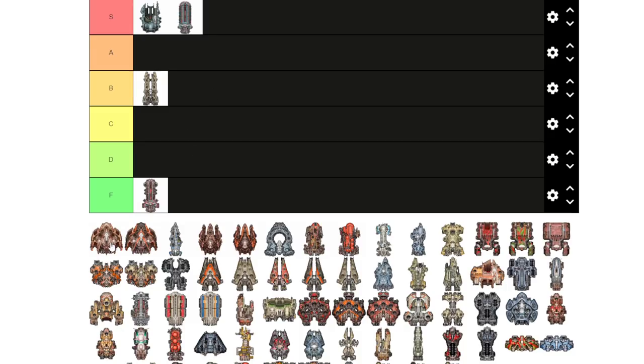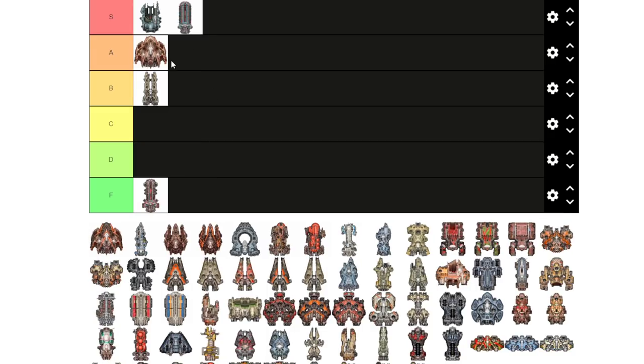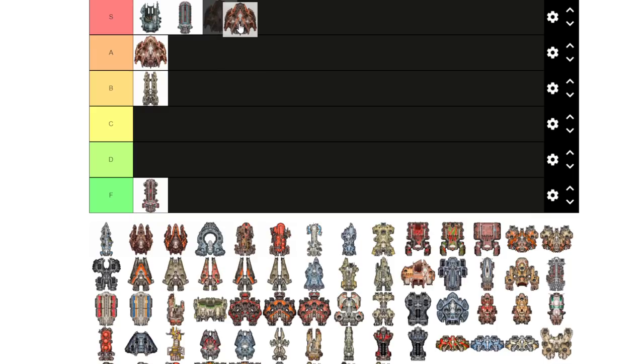The Legion is a good capital ship — tanky, tons of armor, brings a lot to the fight. It's a carrier with low deployment cost, so it's great for an early capital ship when you don't have a large fleet to support it. Very good starter.